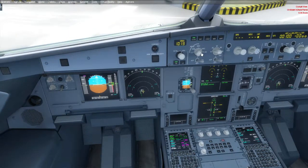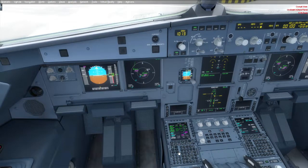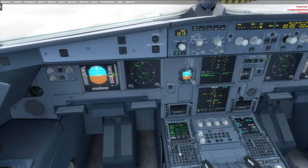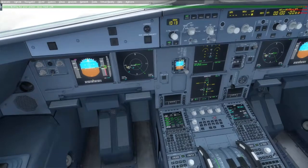Pwede ninyong i-check yung ating flight plan dito sa PLAN view. Set lang yung range kung gusto nyo mas malayo. Makikita ninyo dito yung RPVM — yung ating arrival airport — and yung ating mga waypoints. Pag na-scroll ninyo ito, makikita ninyo kung saan yung mga waypoints hanggang sa Ninoy Aquino International Airport. Okay, may flight plan na tayo.